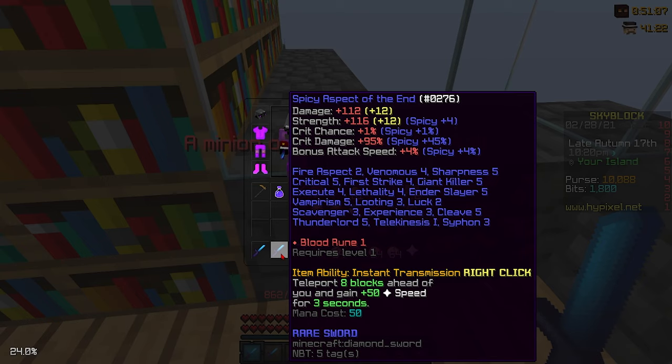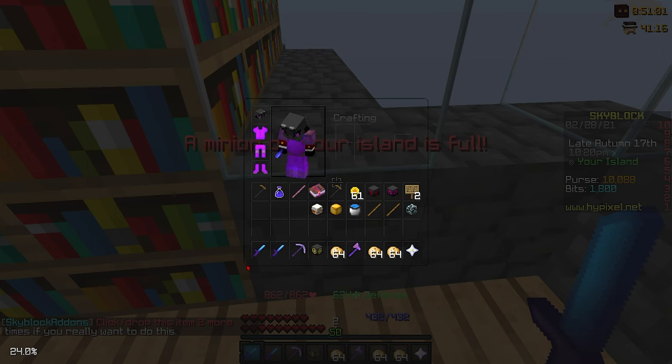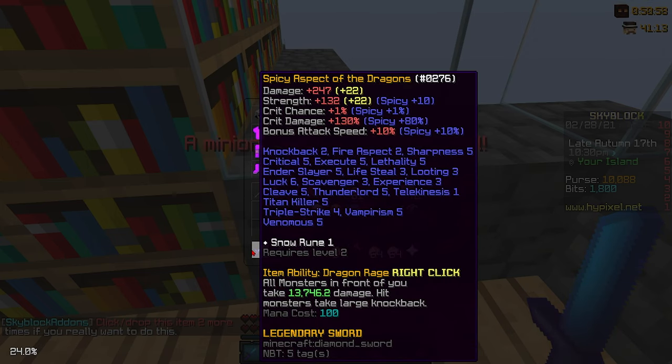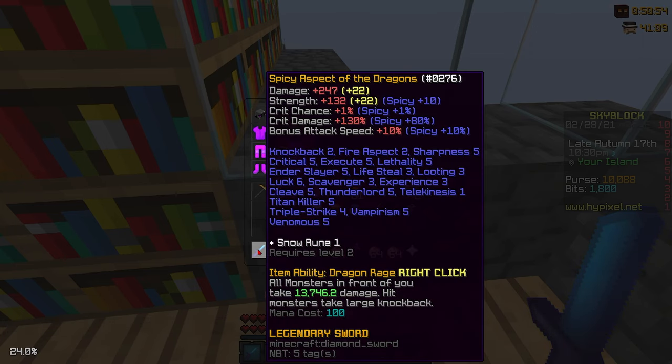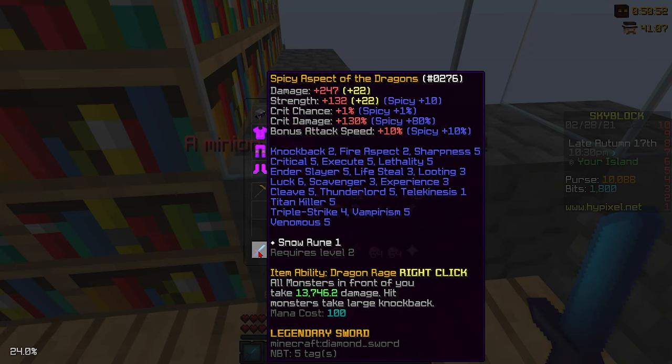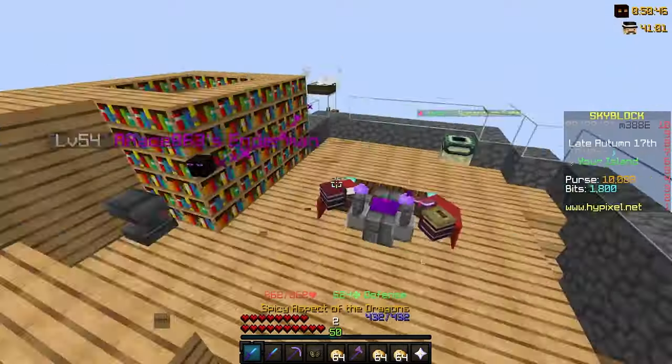One of them is the Aspect of the End, the one I've been using for a long time, but say goodbye to that — because we now have the Aspect of the Dragons, not the End, the Dragons. This is maxed out with hot potato books and fully enchanted. It's pretty amazing, and I bought this for one mil — whoever sold it was probably quitting Skyblock or something.